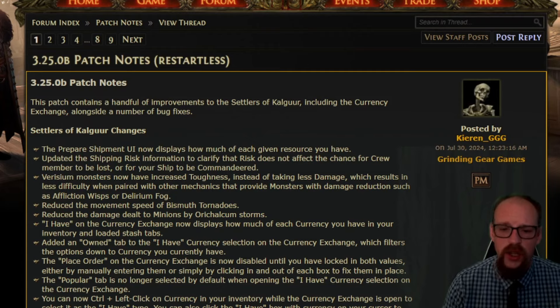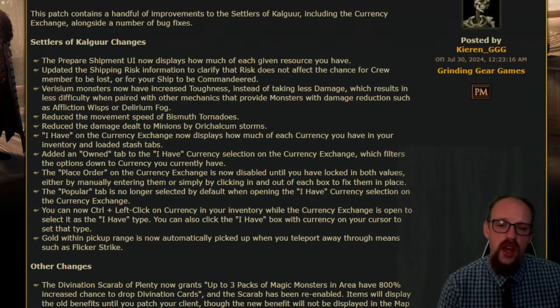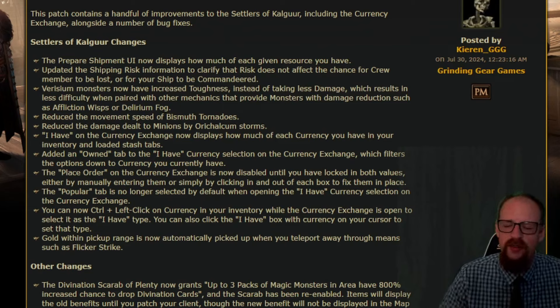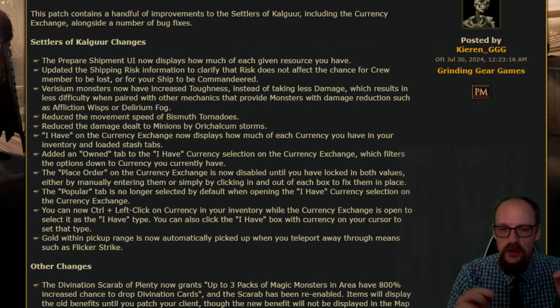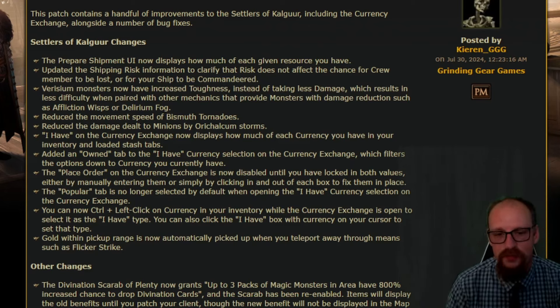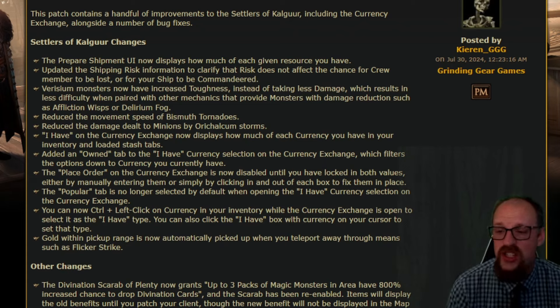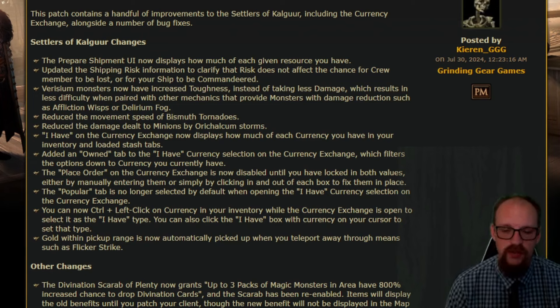This patch contains a handful of improvements to the Settlers of Kalguur, including the currency exchange, alongside a number of bug fixes. First, the Prepare Shipment UI now displays how much of each given resource you have — so you don't need to click on Prepare Shipment, exit back out, look at your whole town map and figure out how much of that thing you actually have. The shipping risk information has also been updated to clarify that risk does not affect the chance for crew members to be lost or for your ship to be commandeered.